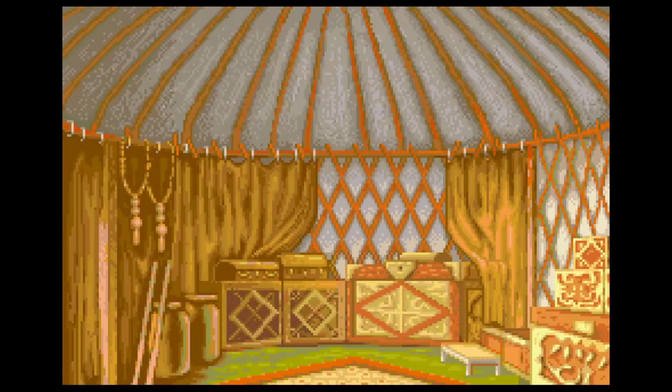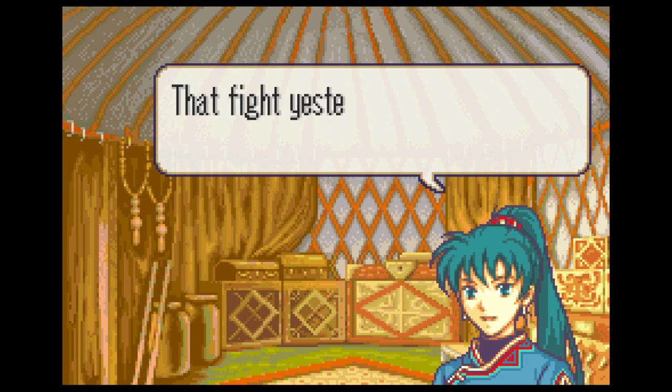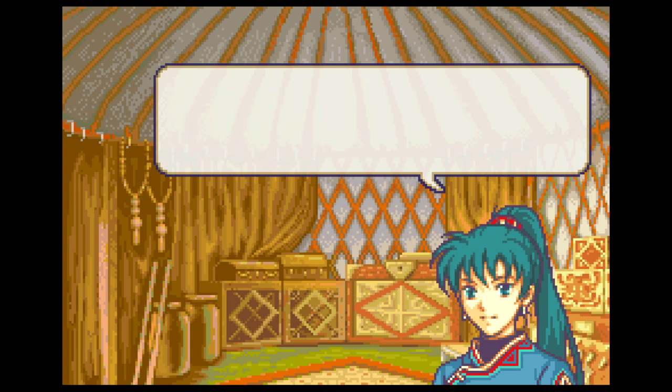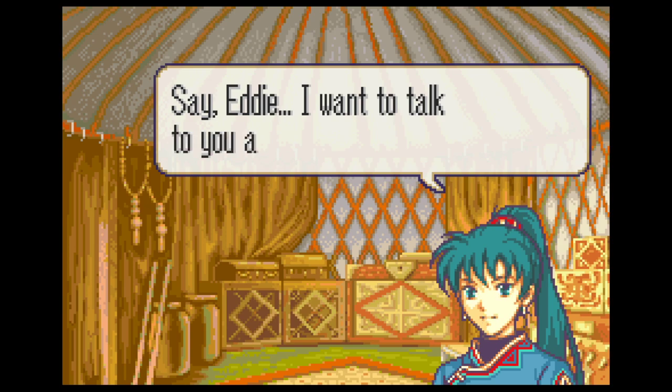By seizing the gate, that means we win. So that's going to be a common objective in the game — not the only one, but a common objective is to capture a certain point, which means taking your lord, like Lynn, and sending her to a specific square that's usually held by the enemy. Well, always held by the enemy.